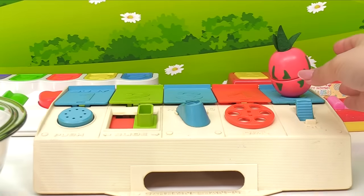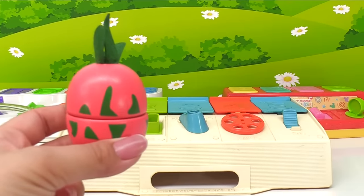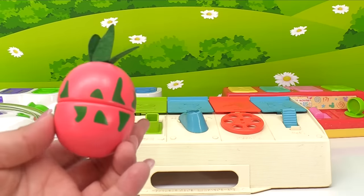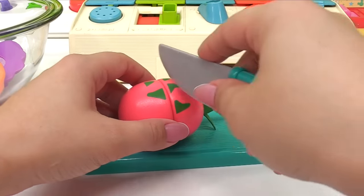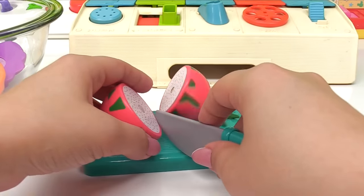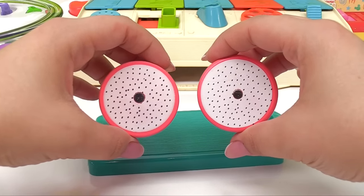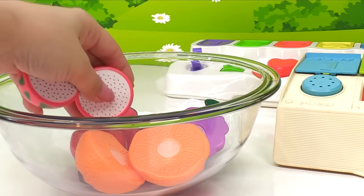And this last fruit — this one's also really special. It's a dragon fruit. Have you ever had dragon fruit before? I think you should try it! Dragon fruit is pink. We can cut the dragon fruit and inside is a special surprise too — it's white with tons of little black seeds. Dragon fruit is sweet and juicy. It'll make our fruit salad extra tasty!